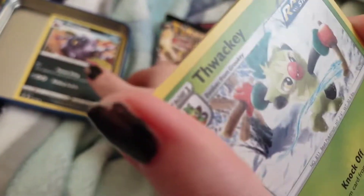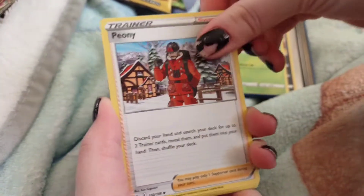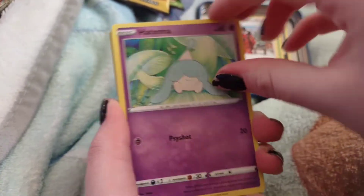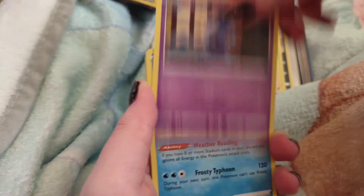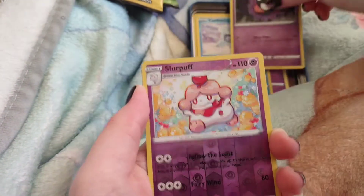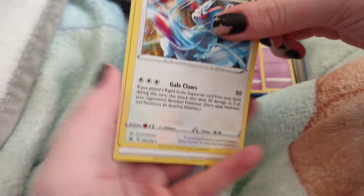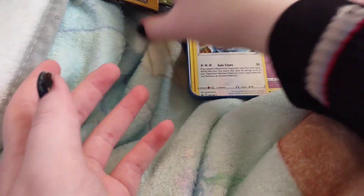Alright, so: Whirlipede, Wailord, Peony, Patrat, Rookidee, Shuppet, Castform Snowy Form, Gastly, hollow Slurpuff, and Zangoose as our rare with an electric energy.